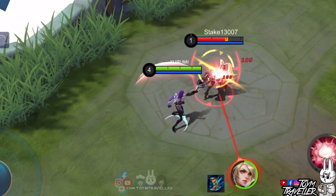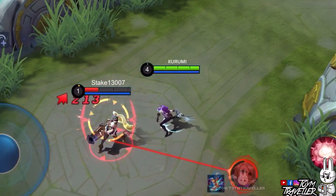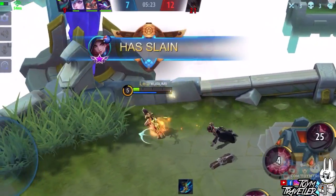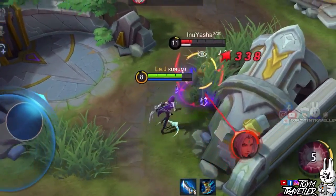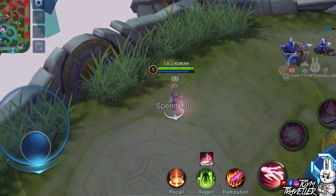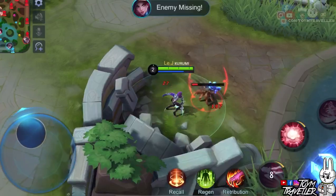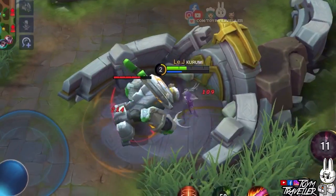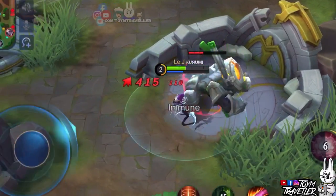Another thing about her passive is your damage, including basic attacks and skills, will be boosted when you attack targets from behind. This is really helpful especially against enemies that will be surprised with a bang from behind. Also if they try to flee, their backs are facing your claws, making them more vulnerable to their inevitable death. This is also helpful on early jungling because the bonus damage is always applied to jungle monsters. This will make you deal more damage and kill jungle monsters as swiftly as possible.